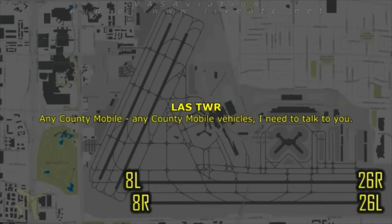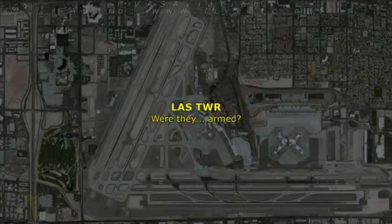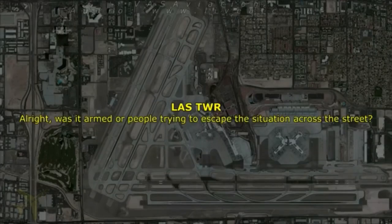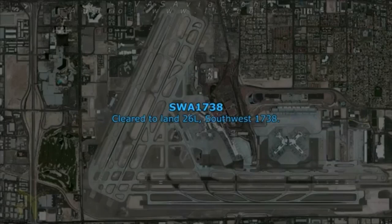Any county mobile vehicles, I need to talk to you. I need an update on any individuals on the airport. Were they armed? Was it armed, or was it people trying to escape the situation across the street? Southwest 1738, Las Vegas Tower, winds calm, runway 26 left, cleared to land. Total in, 26 left, Southwest 1738.